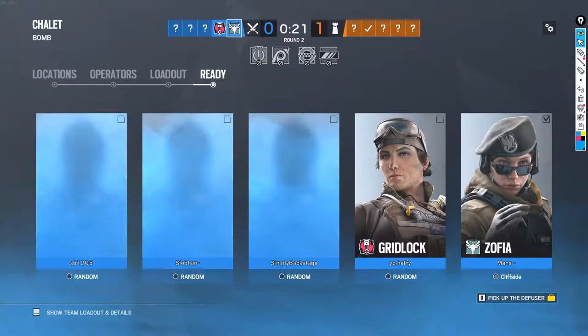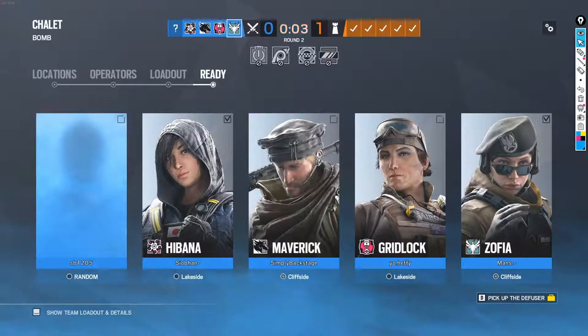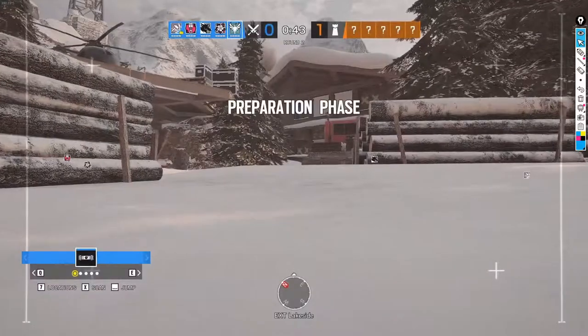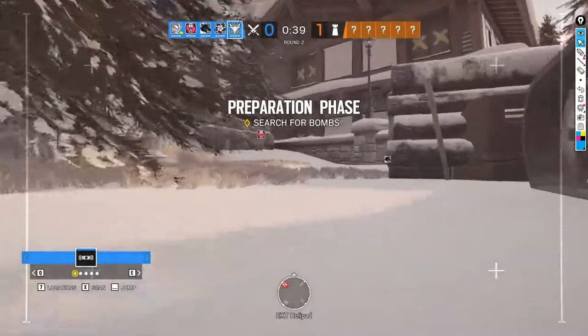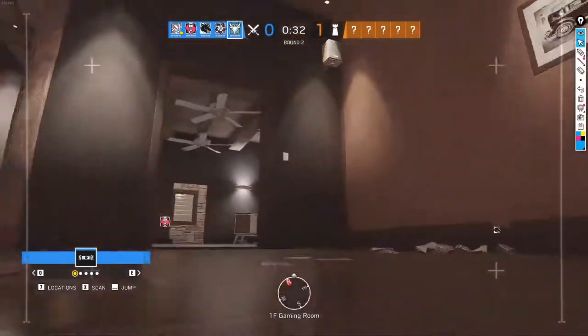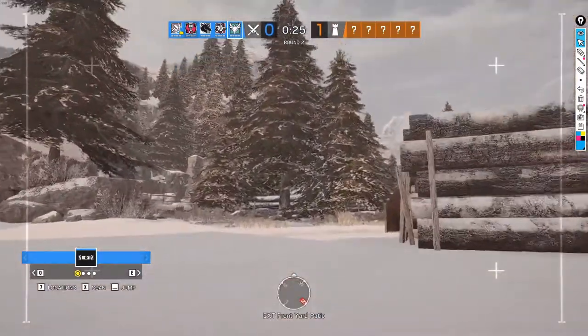Now we know they're going downstairs. If someone goes to blue bar games room before downstairs on this I'd be surprised, but it is pretty hard to hold downstairs so they might. They got the Maverick, so that's how they're going to counter bandit tricking — that's good. That guy's getting auto-picked every single time, or he's picking him at the very last second. Now we're pretty confident they're downstairs based on where the Valkyrie cam was.